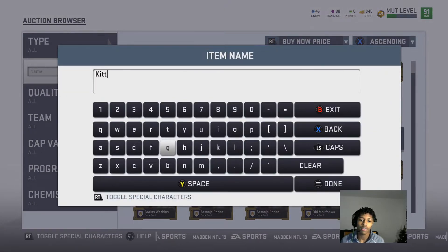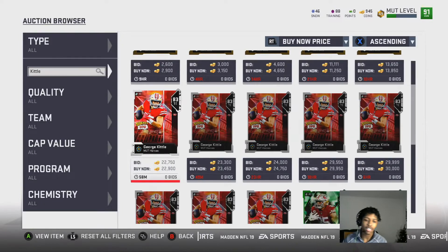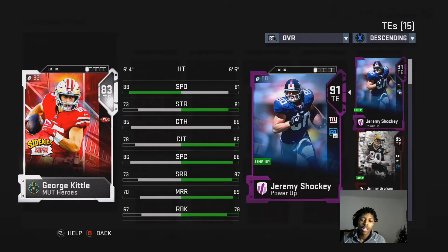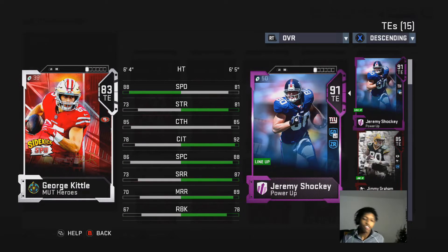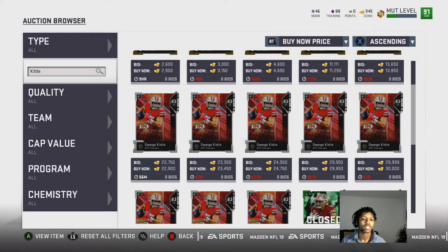First card I want to go over — and as you all know, you should have this card by now — get George Kittle. He's going for about 20,000 coins: 83 speed... sorry, 88 speed tight end, 78 strength, 85 catching. Not really the best blocker, but compared to Shockey, yeah. And compared to Jimmy Graham, he's faster. For the simple fact of speed, he's a definite cop for your team.